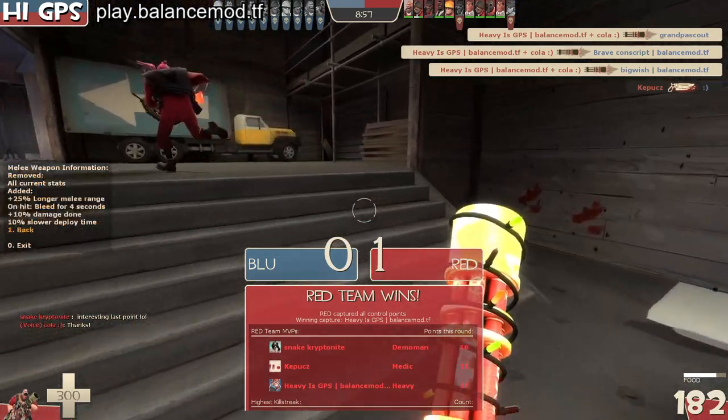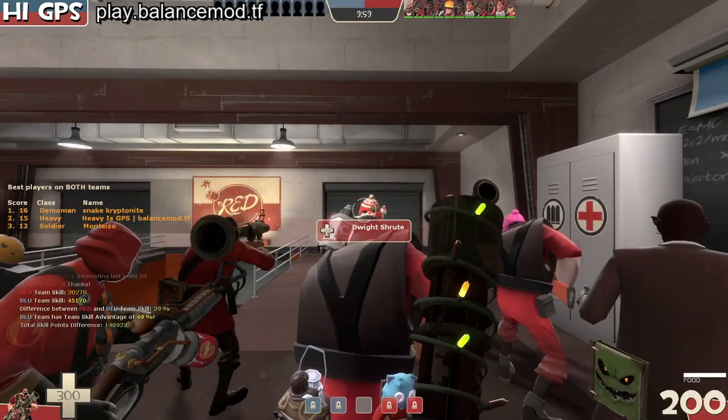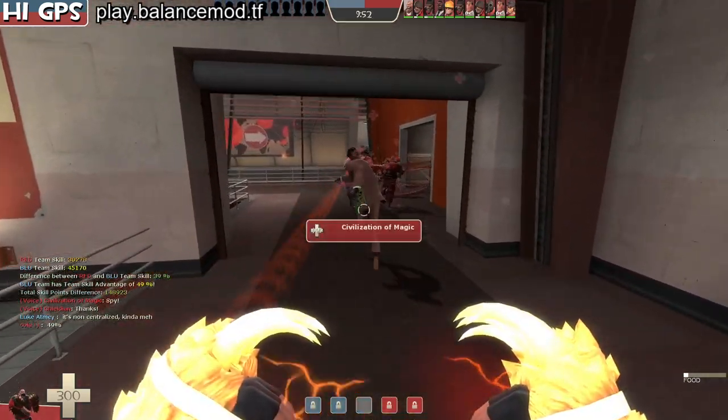So to show you the melee stats - this is the longer melee range and bleed at only 10% damage, and it deploys slower, which doesn't matter. So let's take a look and see how this plays when we use it for a rollout. And I think I barely mistimed that.